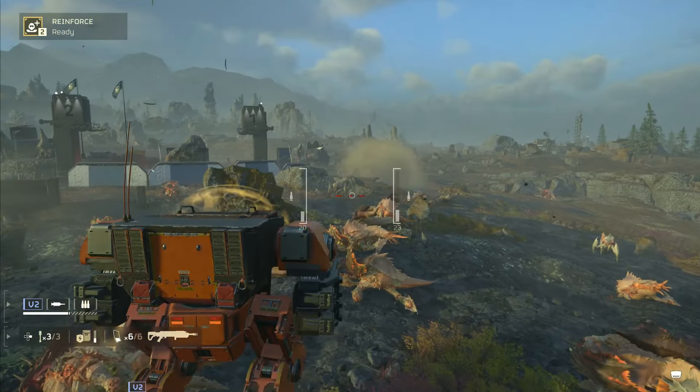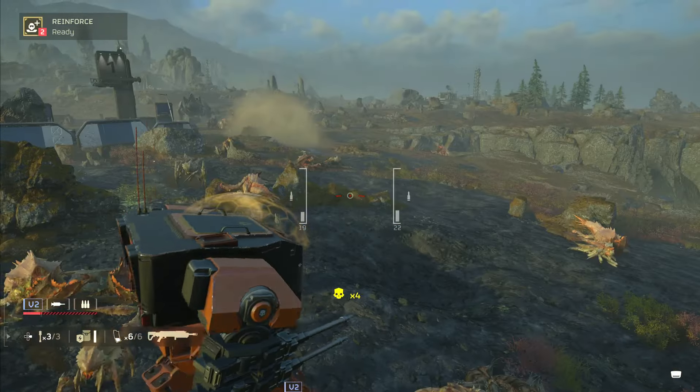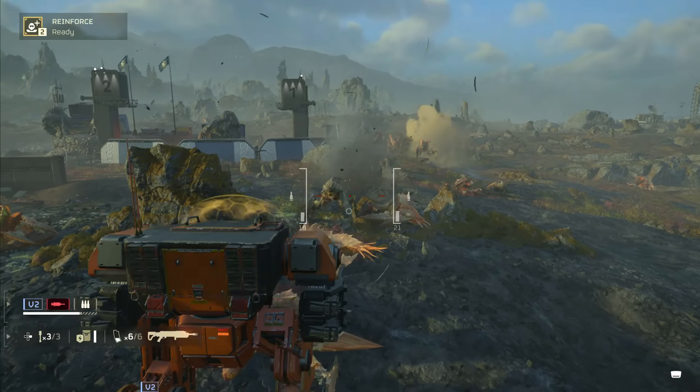Tip number 36: retreating. My go-to strategy for solo missions in Helldivers is retreat, retreat, retreat. Keep distance from the bugs, and always fall back from a heavy automaton assault.